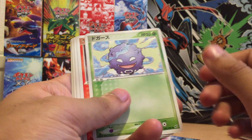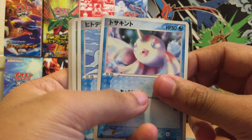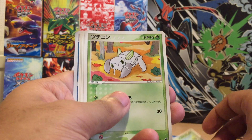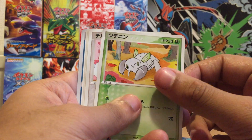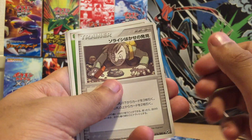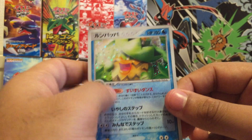Sableye, Koffing, Slugma, Goldeen, Starmie, Wurmple, Meowth, something like that, a Swablu, Trina, Grass Energy, and a Ludicolo.